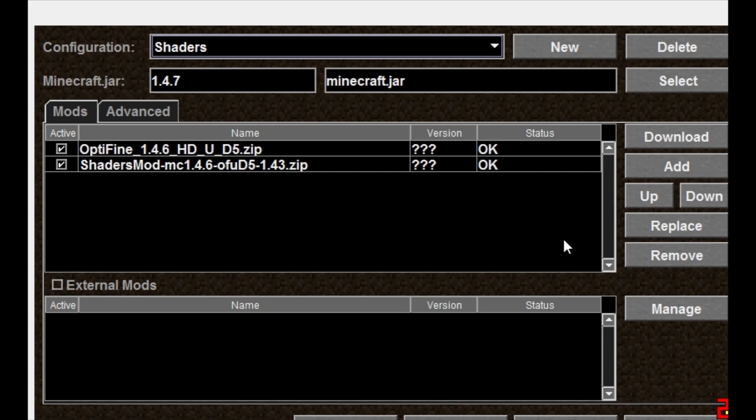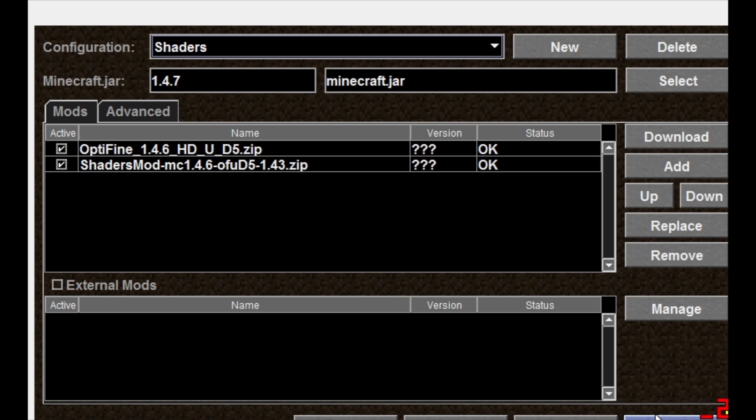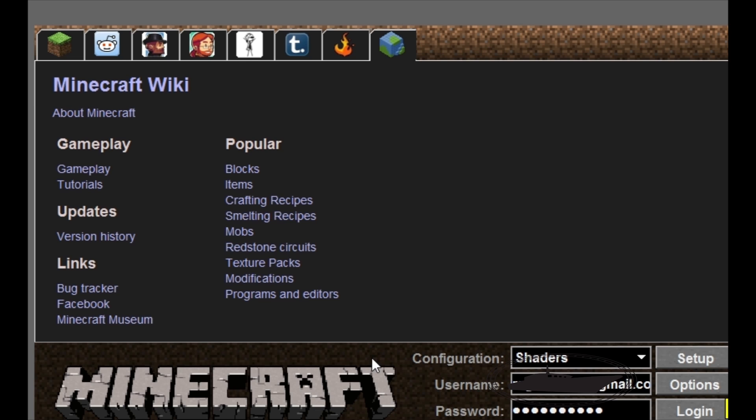Once you do that, you just add your Optifine into Magic Launcher by clicking Add. I have a folder called Mods on my desktop, or wherever you'd like to put it. Put the two files — the GLSL shaders mod zip file and the Optifine — into that folder. Then once you do that, click OK and log into Minecraft.